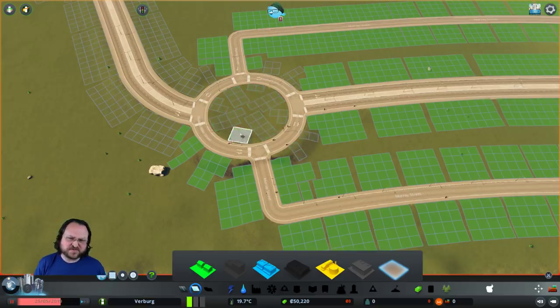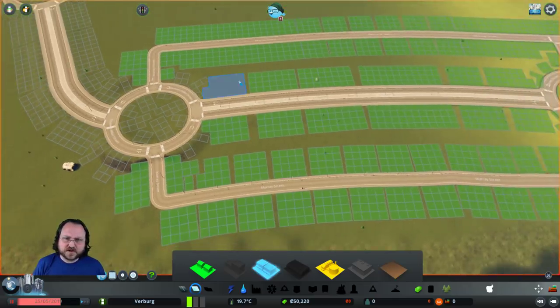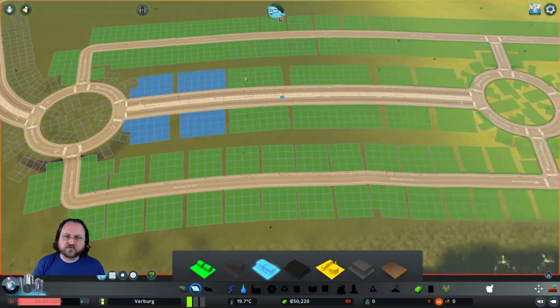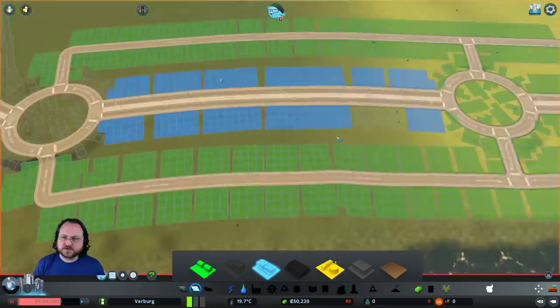I will remove the zoning right on the roundabout itself. No zoning on the roundabout - that would be crazy. You can't just overwrite with one zone; you've got to remove the old zone first. Then we sort of have the main street over here where people can do a little shopping.